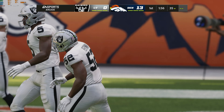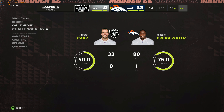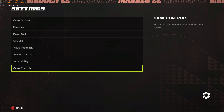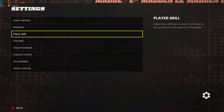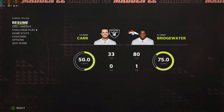I can't change graphics settings at all in-game. You can see there's a settings menu but there's no graphics option anywhere — only penalties, player skill, CPU, visual feedback. Nothing for graphics. You can't change it at all in-game, which is stupid.